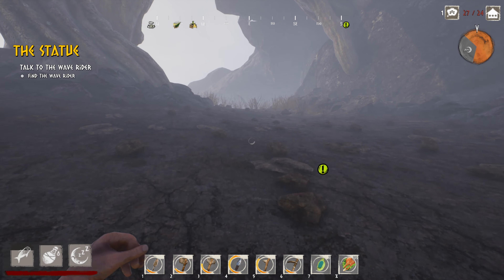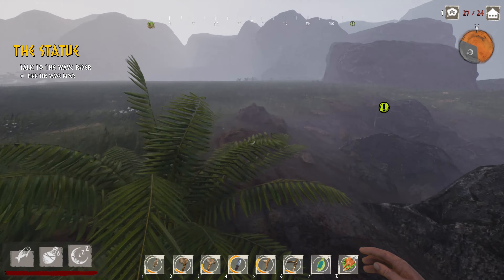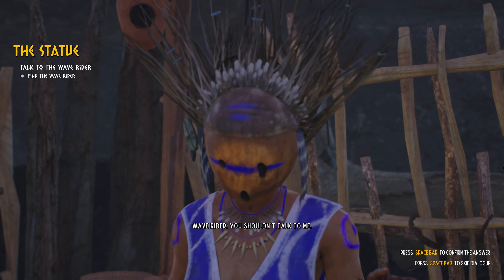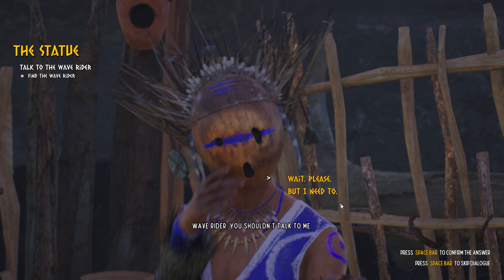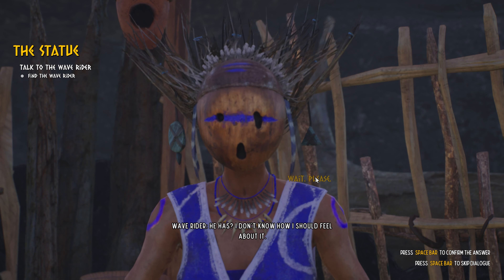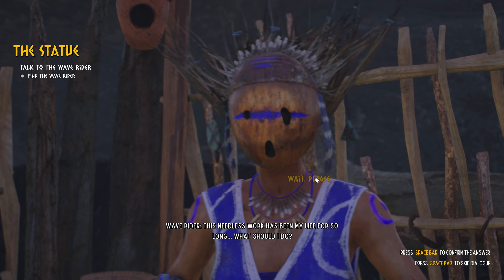Got some clay here if I need it later on. Maybe I actually haven't been over here - doesn't quite look familiar. Wave rider: 'You shouldn't talk to me.' Me: 'Wait please, I need to.' Wave rider: 'The chief has released you from your punishment? He has? I don't know how I should feel about it. This needless work has been my life for so long - what should I do?'